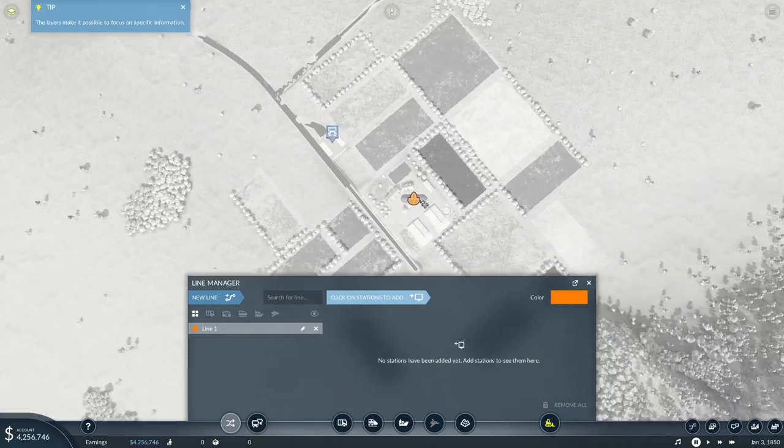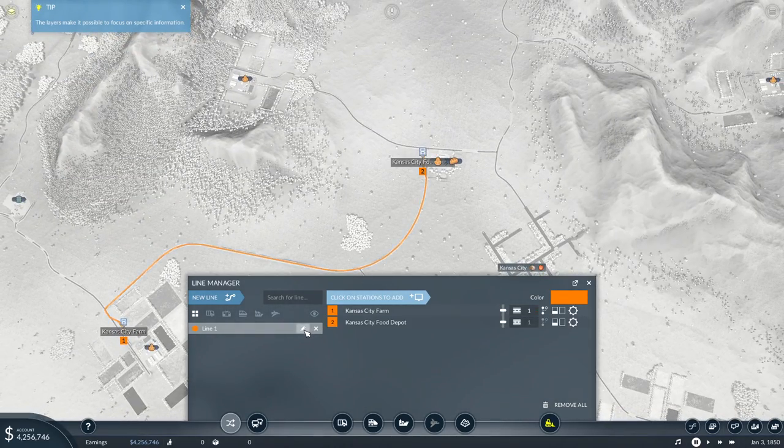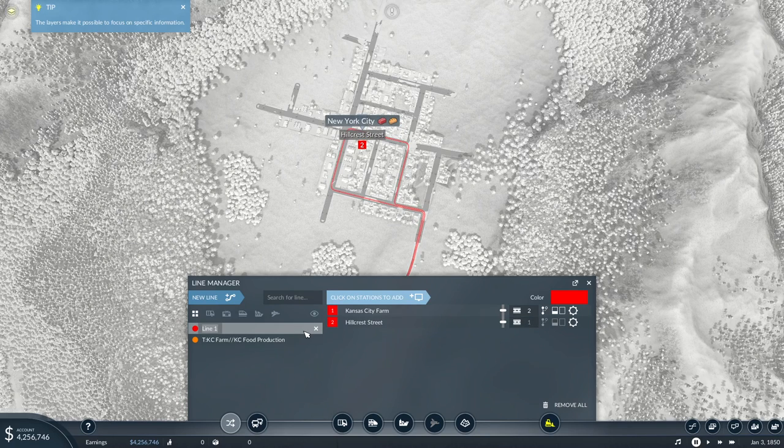Now we need to set up some routes. We're going to go into our line manager and start here at the farm, running up to the production plant. We'll name this T for truck — Kansas City farm to Kansas City food production. Then we're going to create a second line running from Kansas City farm down into New York City, naming that T for truck, KC farm to New York City.